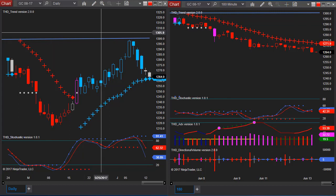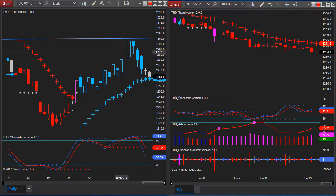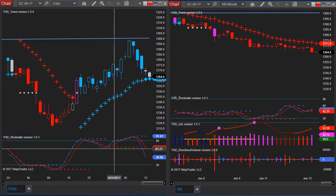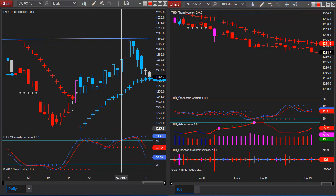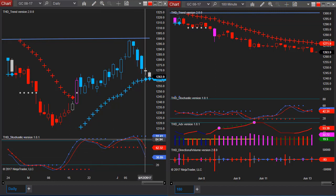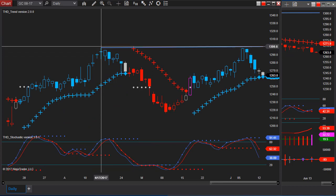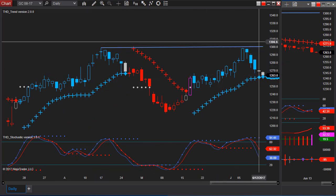Gold is usually the biggest mover off of this market report. You can see that the daily is right at the ATR on gold, and if this pattern holds and we get a reversal bar, we're going to have hidden divergence on the daily — and that usually indicates it goes up. The last true high on gold was back at about 1300.